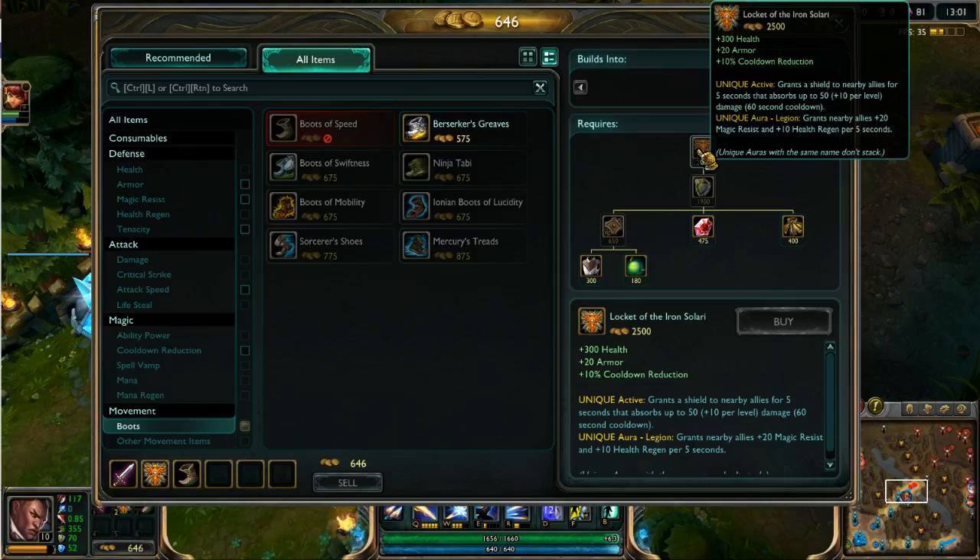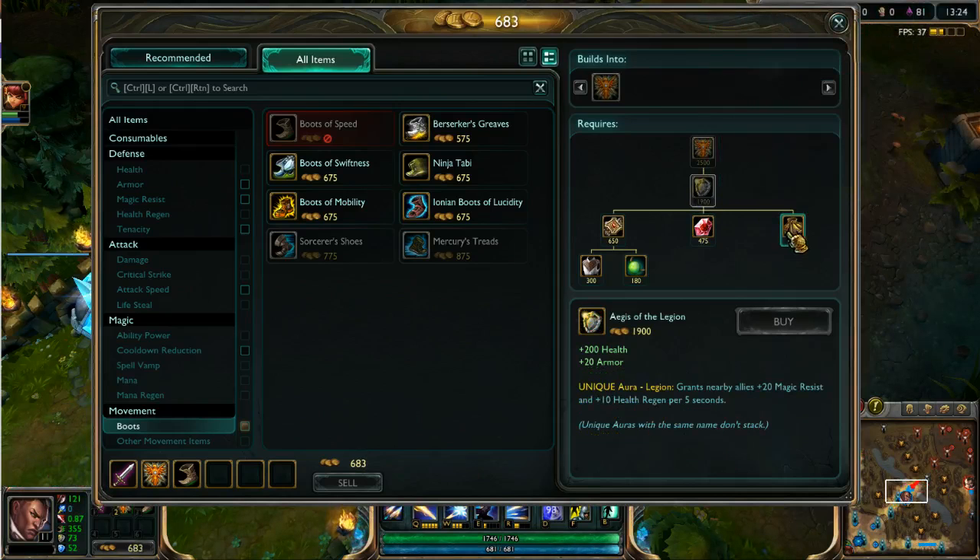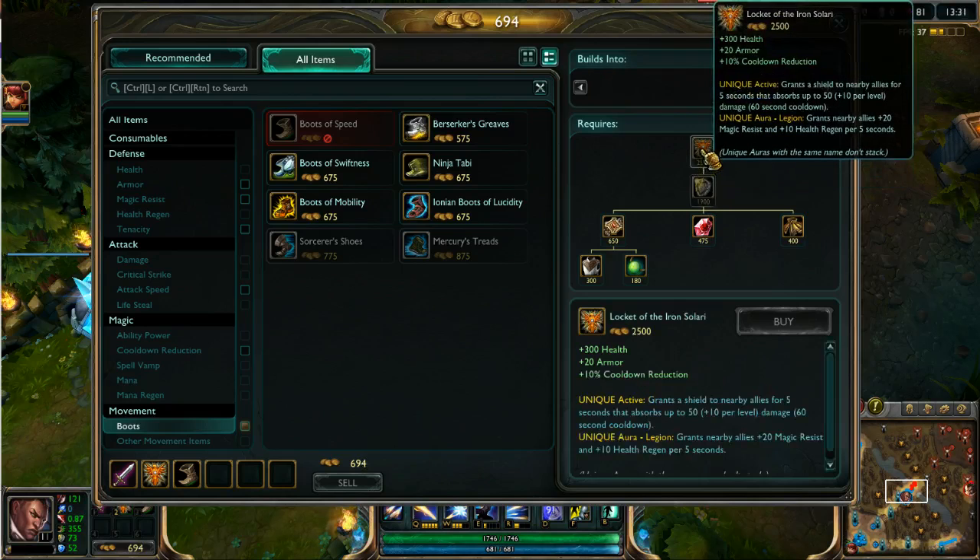It still gives you 10 health regen per 5, but it now also gives you that Locket of the Iron Solari Shield — absorbs up to 50 plus 10 per level damage on a 60-second cooldown. It also gives you 10% cooldown reduction, 20 armor, and 300 health. The odd thing is the actual item doesn't give Magic Resist anymore, yet it still builds out of Negatron Cloak, which is really odd. I don't know how they're going to justify that — they might have to change that.